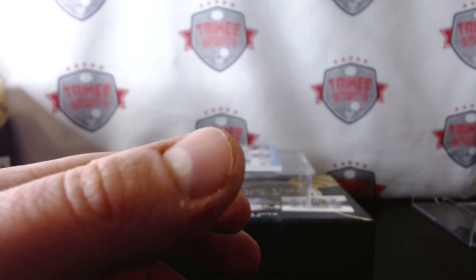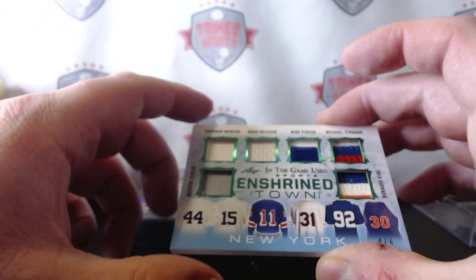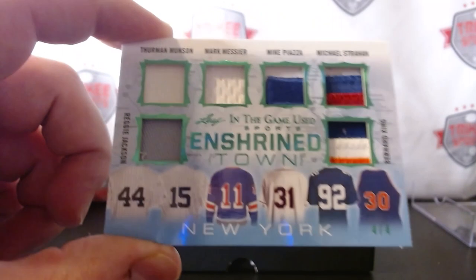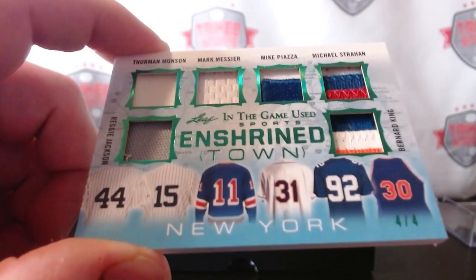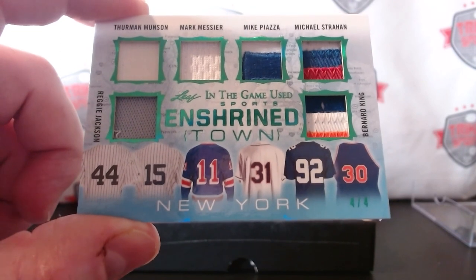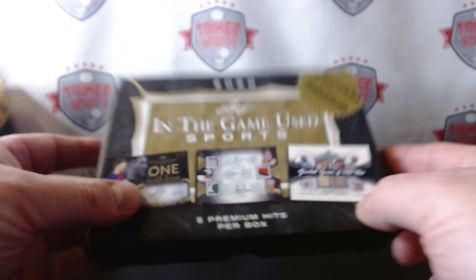Last one — no autos, but this is a six-way patch. We have 'Shrine Town New York' — so these are famous New York players: Thurman Munson, Mark Messier, Mike Piazza, Michael Strahan, Bernard King, and Reggie Jackson, number four of four. Everything in this box is numbered out of four. So there you have it — first box, and I didn't get any autos, which just makes me want to open another box.